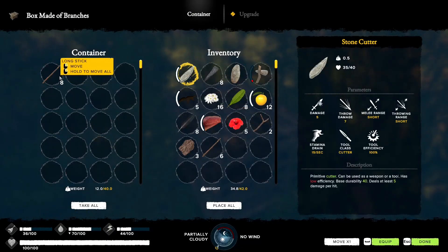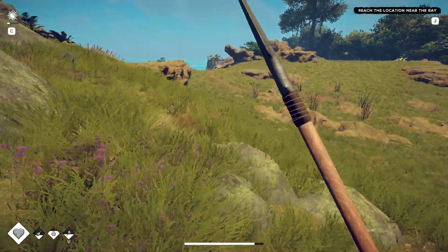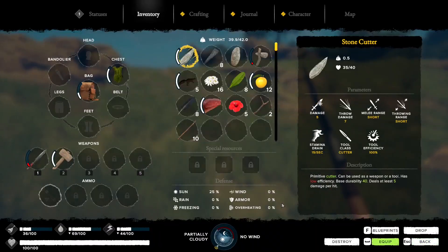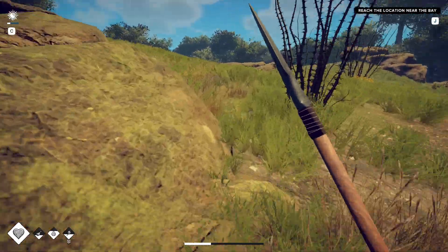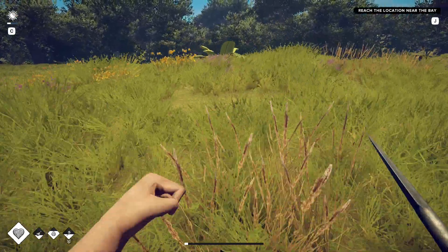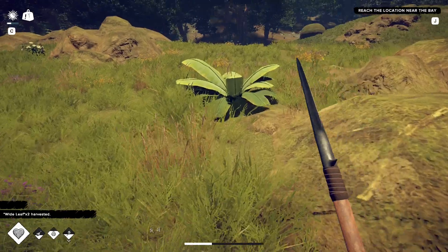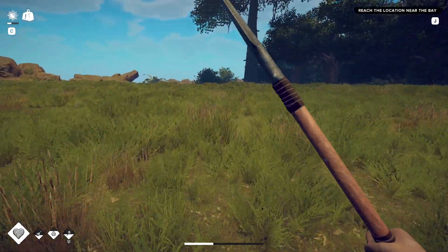We still got some axe durability left. We're at 34 weight - we can take a little bit more, though we probably don't need these long sticks till much later. At 38 to 39 that's good enough. We have some sun exposure so we're going to head to the cartographer tree. We've got some daylight left - the mapping actually has to be done during daytime, not night.